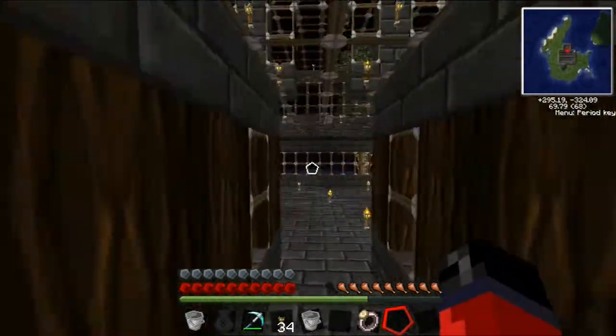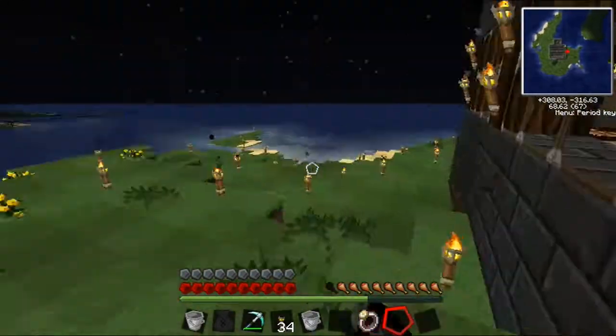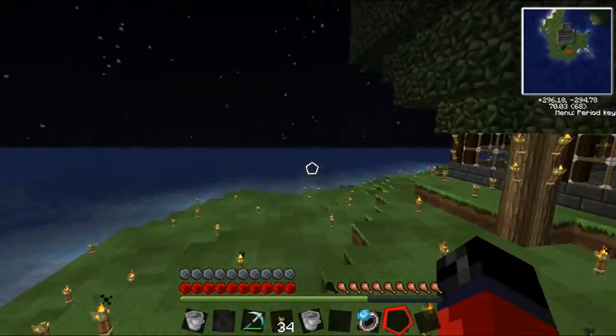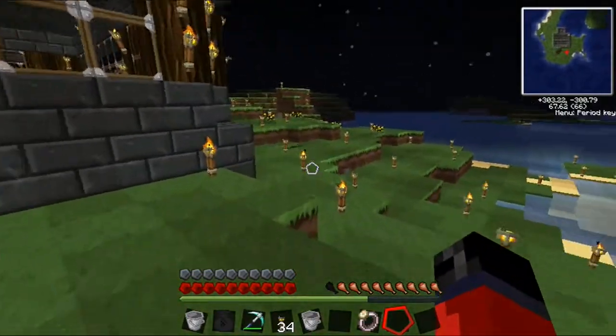I'm only going to show you the fly ability and the ability to use this little tornado to push mobs back. Anyways, you fly by double clicking the space bar. This is just like creative flying where you use your crouch button to go down. And then you turn the flying ability off by double tapping the space bar.